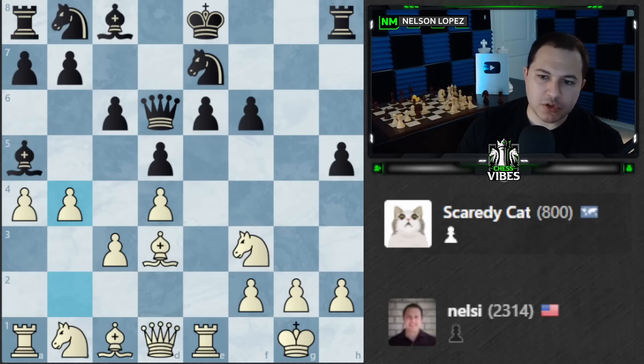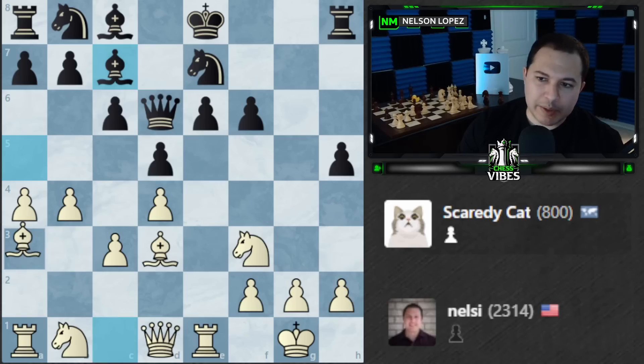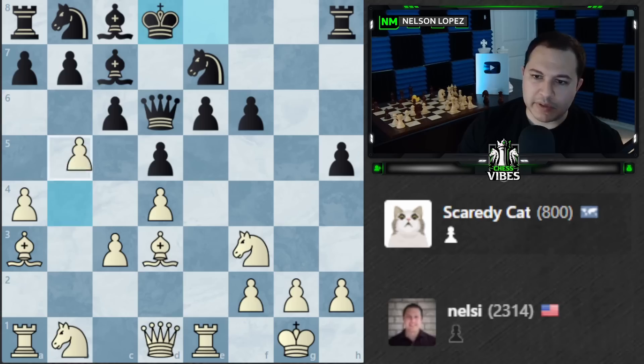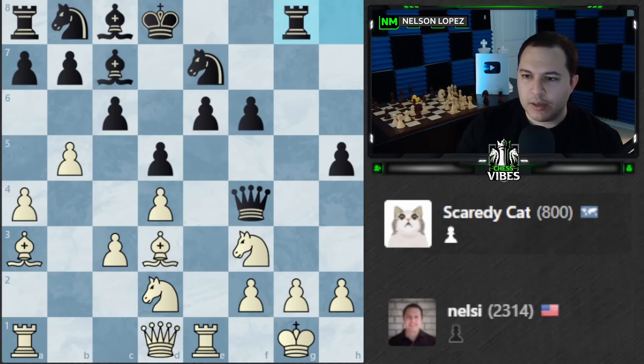Let's play b4 — I'm trying to open things up for my bishop and put some pressure here. I have to be careful about the battery, but my knight is defending nicely and I don't see a way black can make my knight move. So I'll play Bishop to a3 and take advantage of this diagonal, threatening b5. Let's play b5 and unleash this attack. Queen to f4 — I could take but I feel like we just need to keep developing, so let's bring the knight to d2.